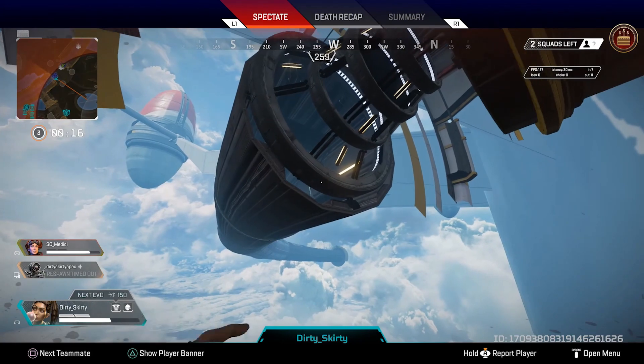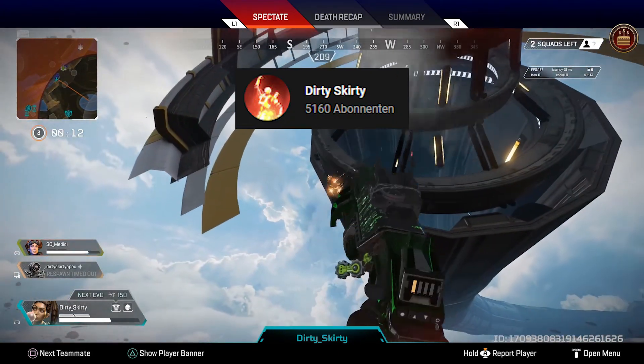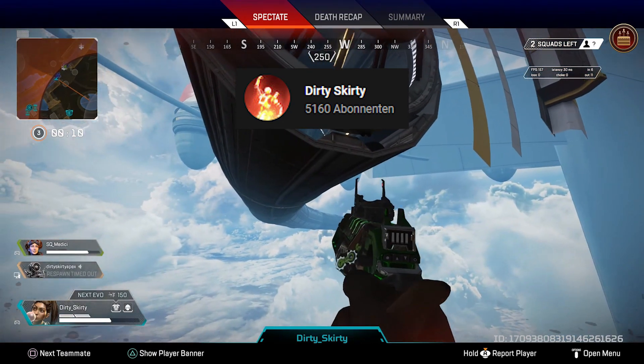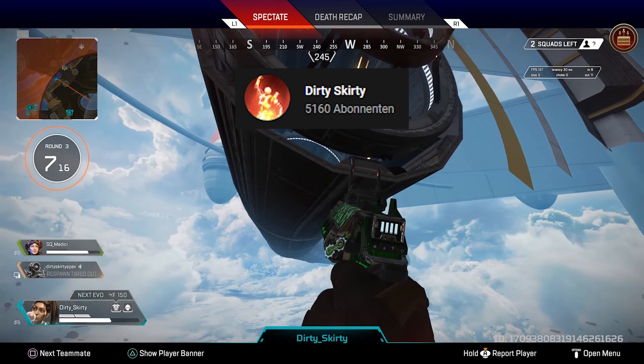I looked up other facerunner videos and in this glitch video by Dirty Skirty you can actually see that there is a second facerunner under the map. I would love to know why this needs to be a thing from a game design perspective.